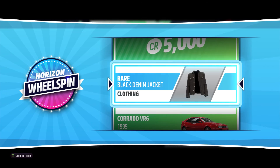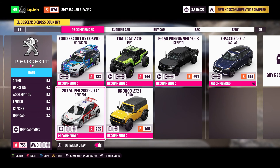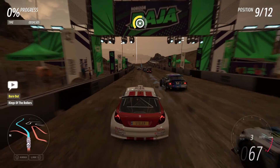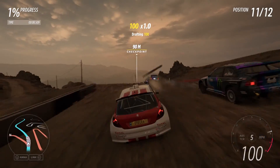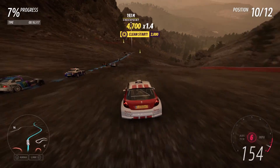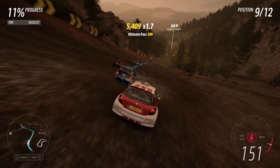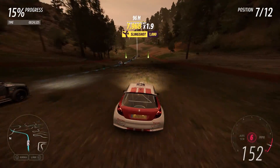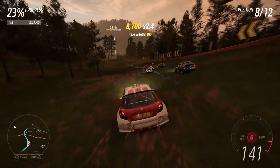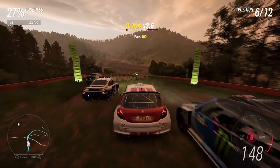I want something good. Let's use the 207 Super 2000, 2007 Peugeot — I don't actually know how you pronounce that brand, probably should know. Right, here I go. I don't think I've ever driven this vehicle. Actually, I think this might be the vehicle we got for completing the opening event for the dirt racing section. This car is rapid — I'm not winning, but the car is rapid. Getting through that gap, perfectly.